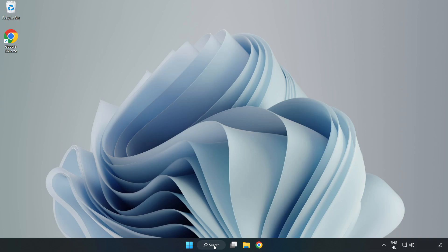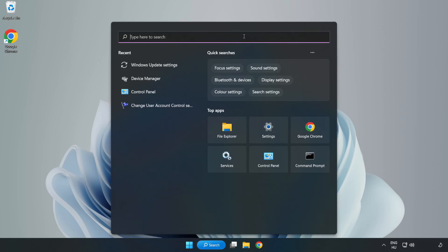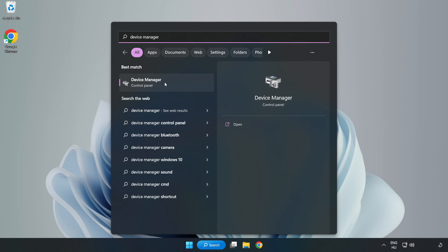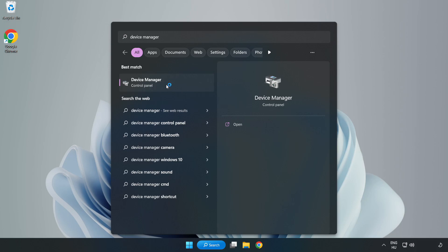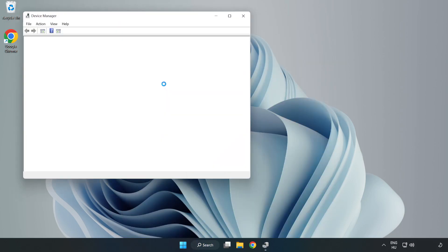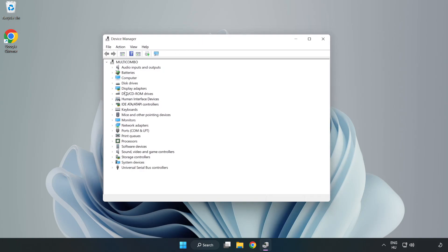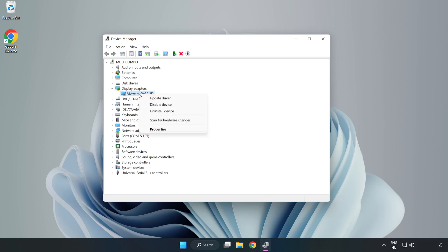Click the search bar and type Device Manager. Click Device Manager. Click Display Adapters, then select your display adapter. Right-click and choose Update Driver.